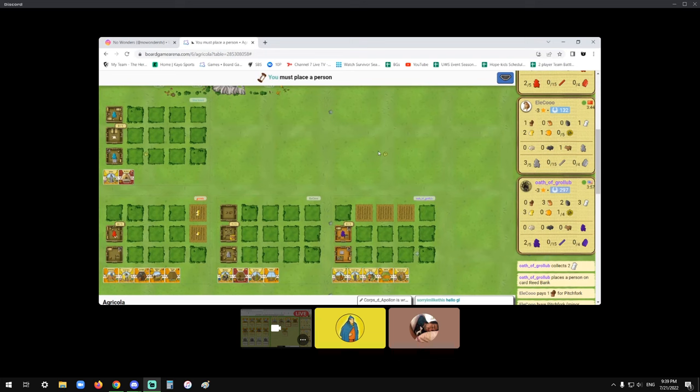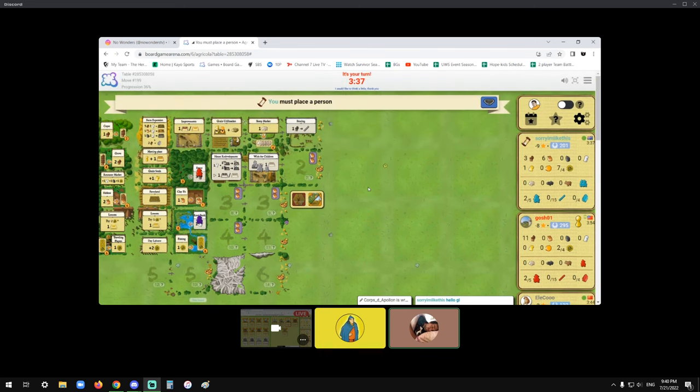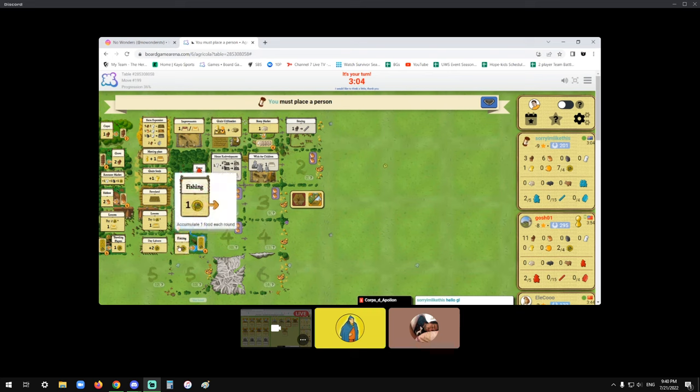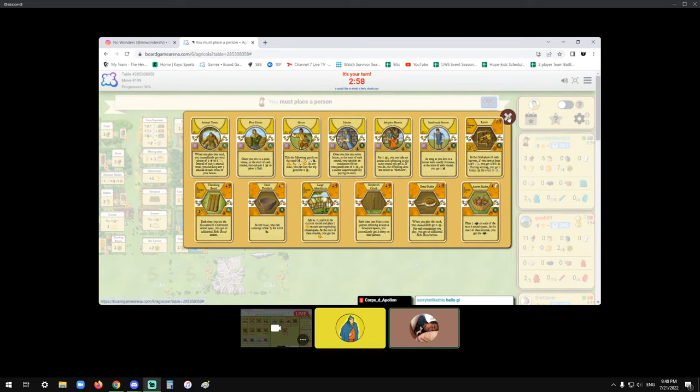Who can still build a room? Let's focus on what I'm doing here — I want to play ox. You'd play Grocer here — I probably wouldn't. I would probably take four wood or six food. I'd be more inclined to take the wood because there are two six-food options. What I have in mind is that you might have to take start player with your second action this round, because purple is going to build a room on Day Labor.